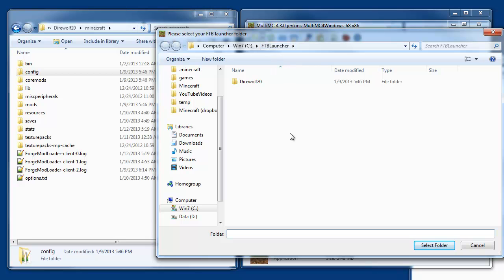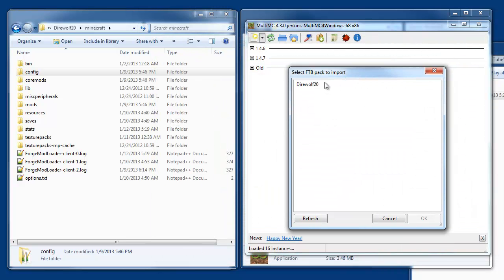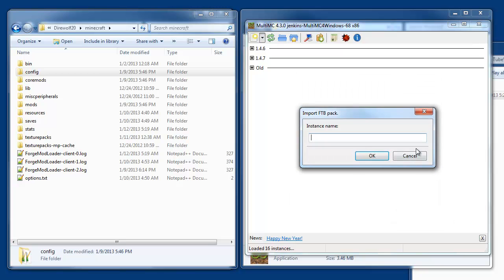Navigate to the FTB folder — you don't want to select the actual pack, just the FTB folder — and say 'Select Folder.' It's going to pop up and ask which pack you want to install. I only have the one pack, so select DireWolf. Then it wants to know what you want to call the instance — let's just call this 'test.'